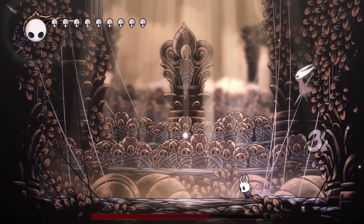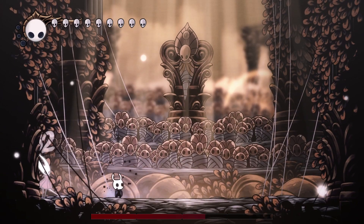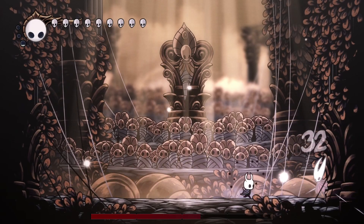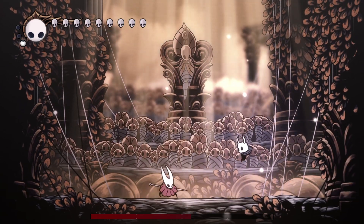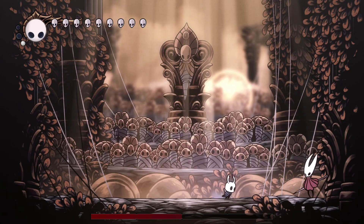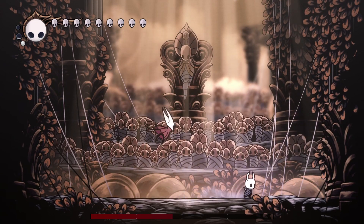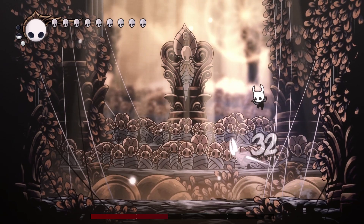Whenever she does the jump attack, basically just move away or dash through it — like that. When she throws her needle, just jump above it, and when she dashes forward you can bounce off her head with some extra damage. And when she does the area attack, just move away. That's it, that's all you gotta know.